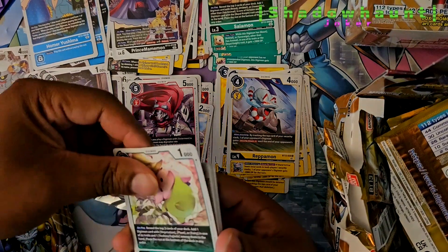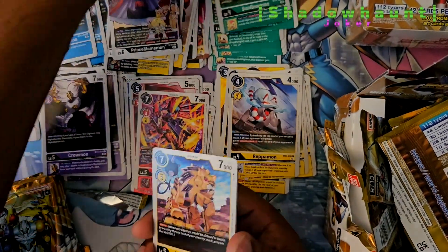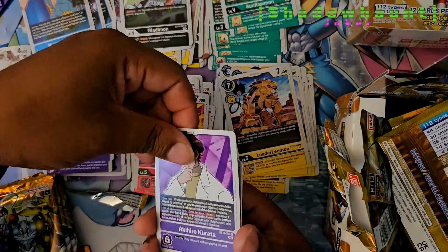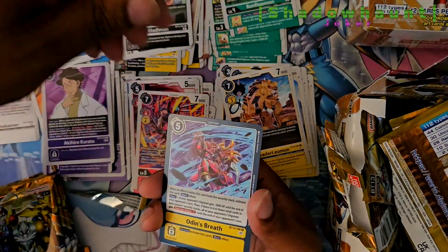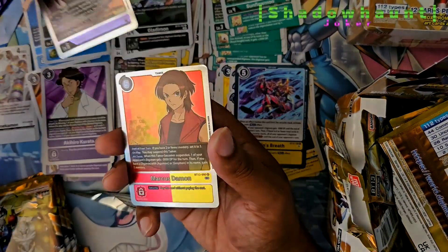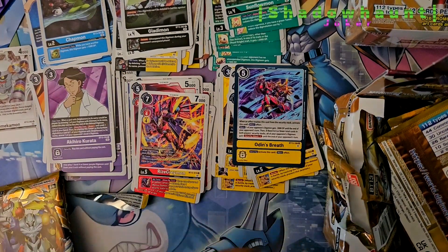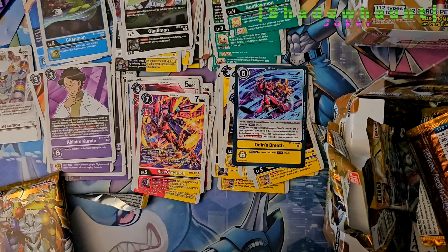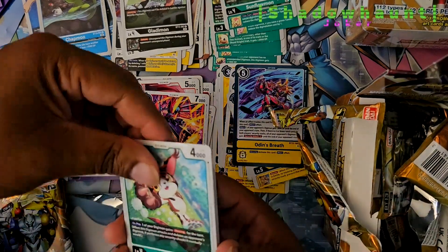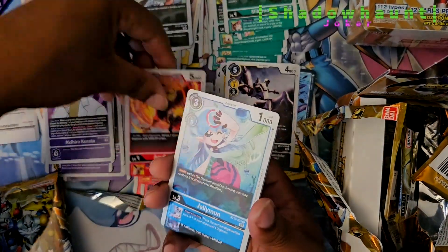So that means, after seeing that, the right side won't have anything. But I'm going to open it anyway, because there's still probably a bunch of Supers in there. Chapmon. Gothamon Sleep Mode. Marcus Damon. Apparently the ongoing joke with Marcus Damon is he's the first ever person to punch a Digimon — or he actively punches Digimon. That's one way to say you're going to punch the Data.